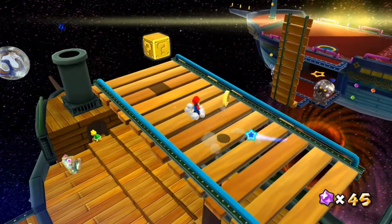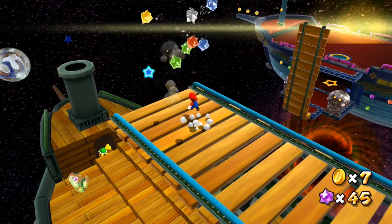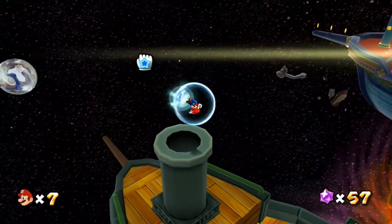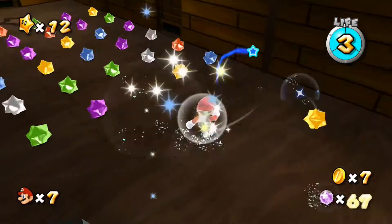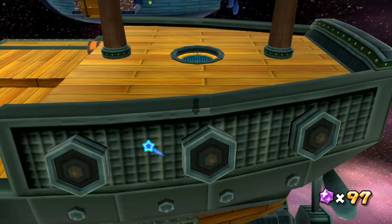It looks like a seesaw platform — that's cool. So let's get sheltered up here and then bop that question mark block for all of those stars, before popping down this funnel. And what's down here? We've got a whole heap of Star Bits — that is very nice. And we can head right back up to the surface.